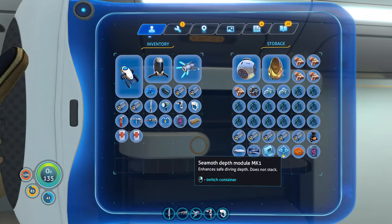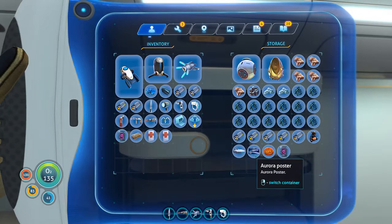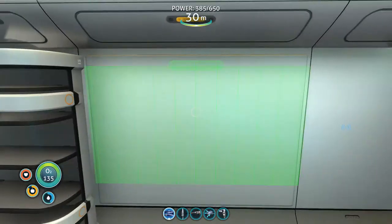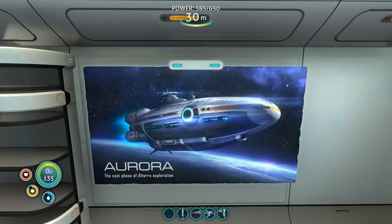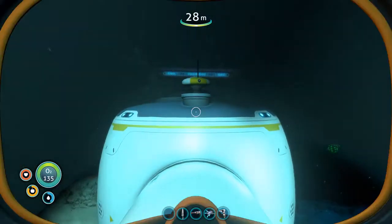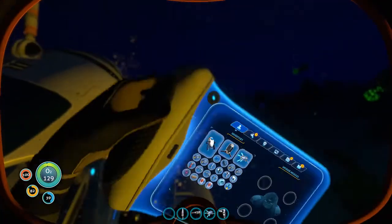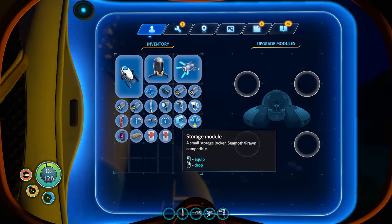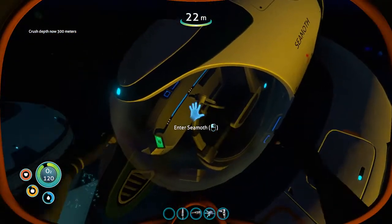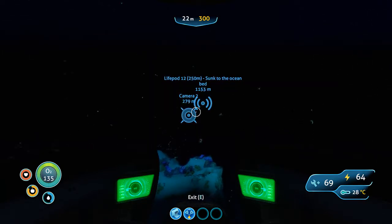Seamoth upgrades. So, Seamoth depth module and storage. I want to take that. Put the poster on the wall. Apparently that little panel should be able to put... crush depth now 300 meters. Okay, so this thing can now go to 300 meters without being worried about getting crushed.